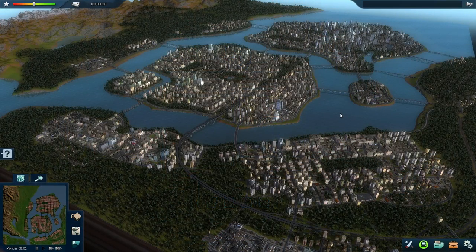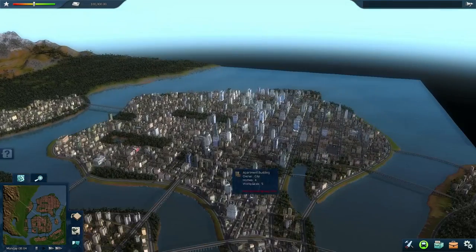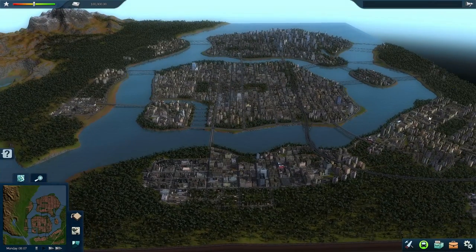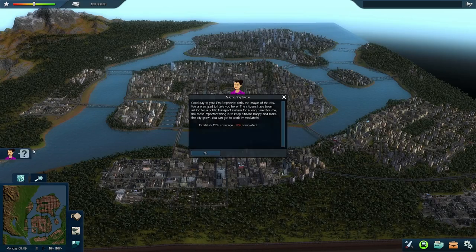Alright, so here we are in Central City. You can tell it's quite a bit larger than the Tutorial City. We've got two large islands here and a few surrounding neighborhoods on the coastline. So let's go take a look at what our objective here is.